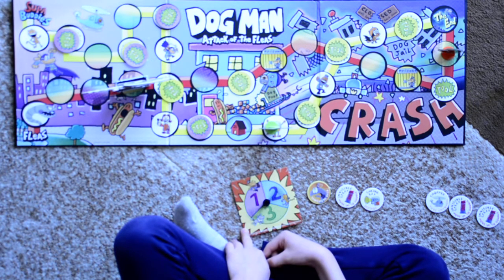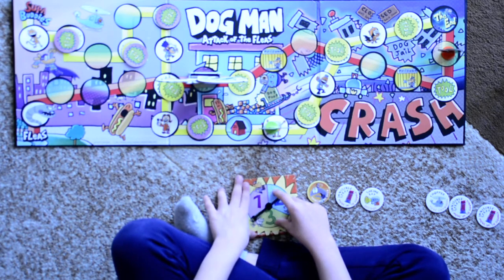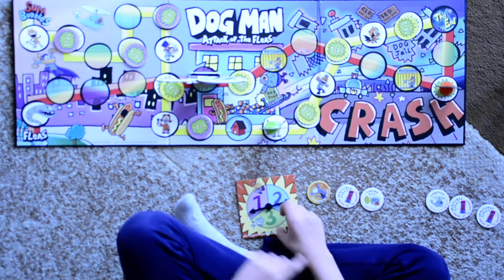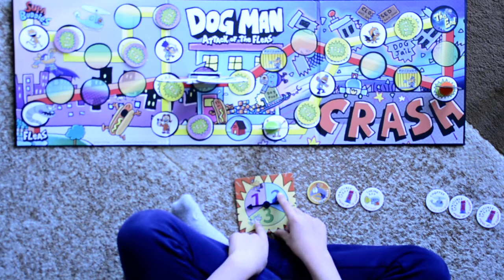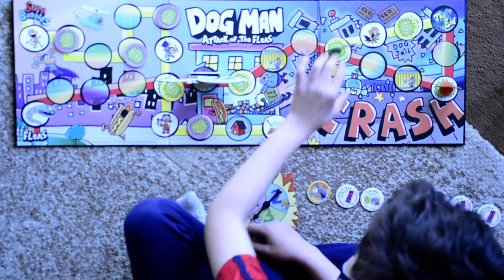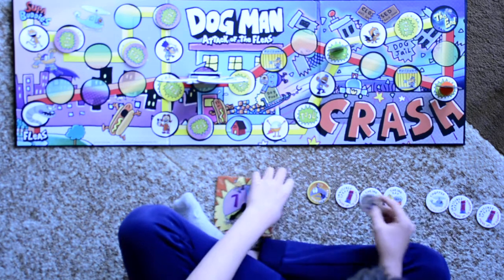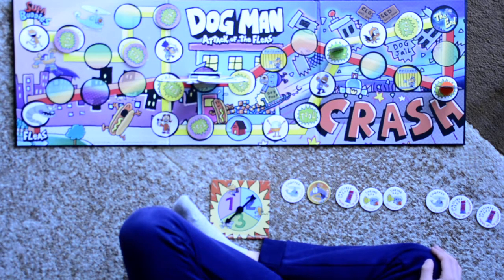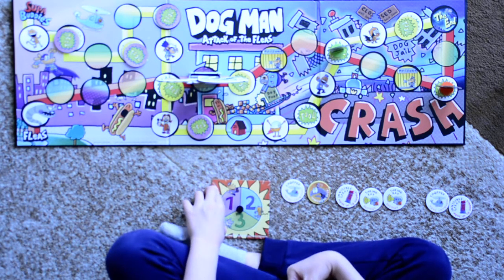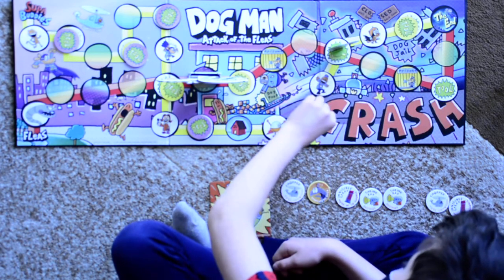Now we will spin for Robobrontosaurus — he gets a two. Cat Kid spins and gets a one. Dogman spins and gets a three, and he gets a shrink ray and a chopper. Cat Kid uses an invisible spray, spins a three, and moves six spaces.